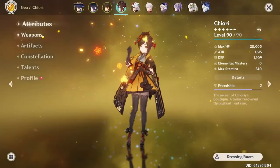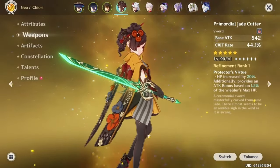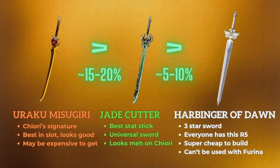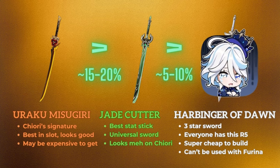Kiori mostly scales with defense, so aim to get her to level 90 if possible — same with the weapon. For weapon choices, Harbinger of Dawn is the best recommendation for most players because it's super obtainable and everyone should have an R5 copy. It's very cheap and effective, easy to get to level 90 since it's only a three-star weapon, and it's only around 20% worse than her signature and 5–10% worse than the Jade Cutter. The only downside is you can't really use it in Furina teams because you lose the passive.